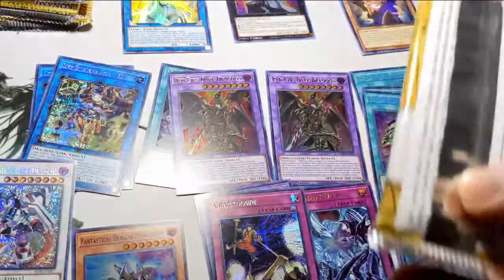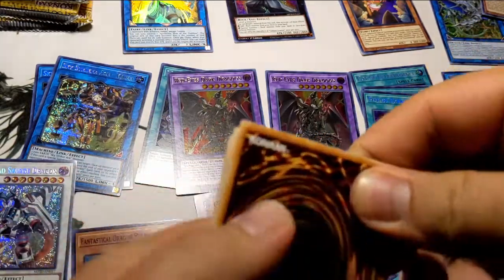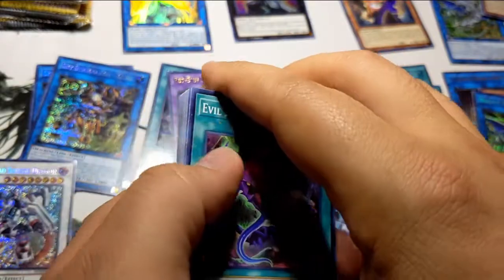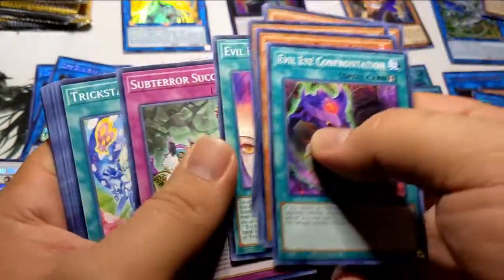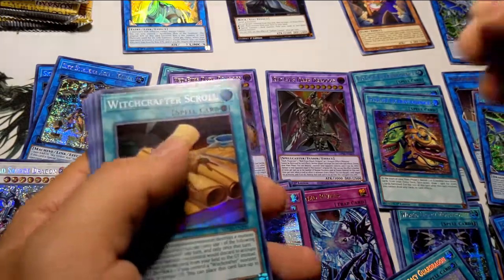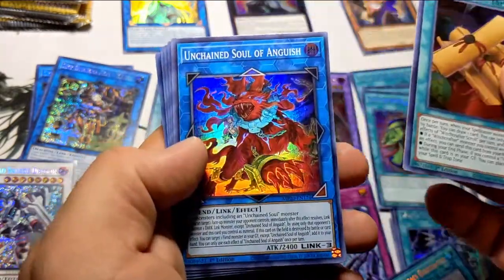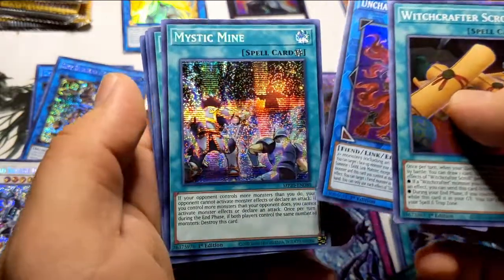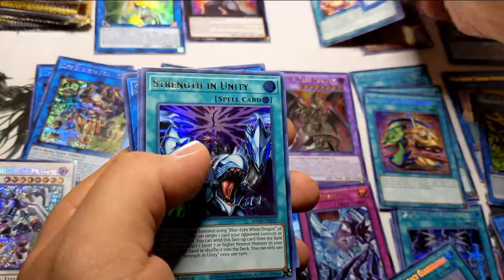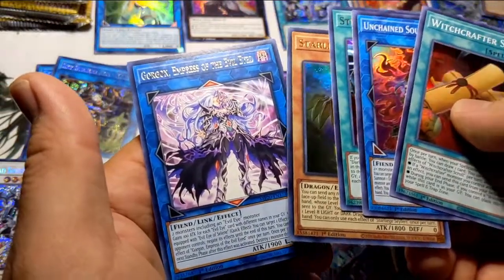Last two tins — let's get lucky, we are looking for the IP Masquerena. Starting it up with Witchcrafter Scroll — I love how the coin on the front is just illuminating. Unchained Soul of Anguish, Mystic Mine — I forgot this card was here, now I have it for my Sky Striker deck. Strength and Unity, Gorgon Empress of the Evil Eye.